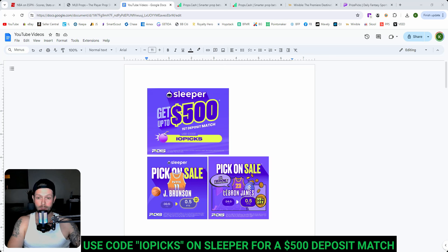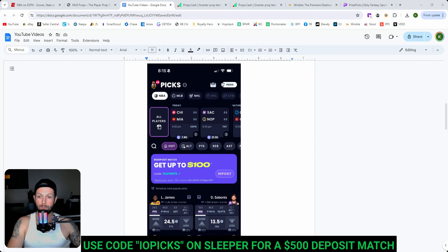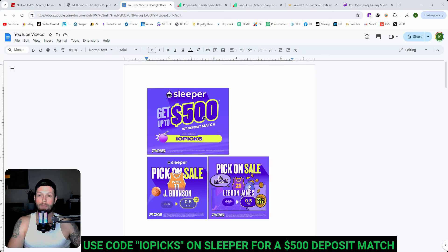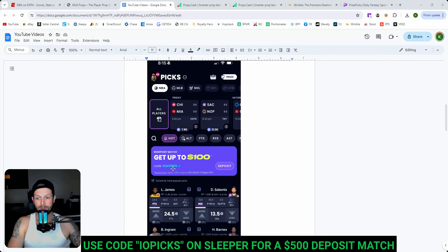Here's where it gets really interesting. If you guys are just a first-time user on Sleeper, use the code IOPIX and they'll match up to $500. But what they're doing for everybody — if you've already deposited on Sleeper — you can go back and redeposit $100, or they'll match you up to $100 if you use code PLAYOFFS. So if you're brand new on Sleeper, use my code IOPIX, they'll match up to $500. Then after that, wait a day, go back in and redeposit $100 with code PLAYOFFS and they'll match you another $100.